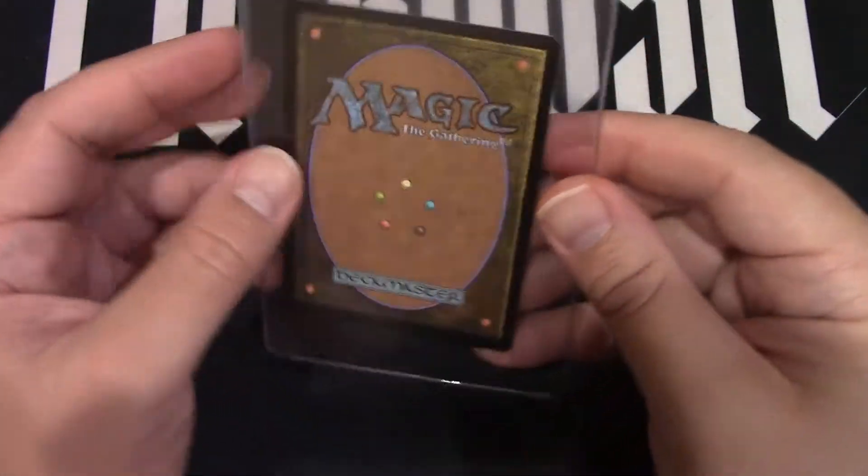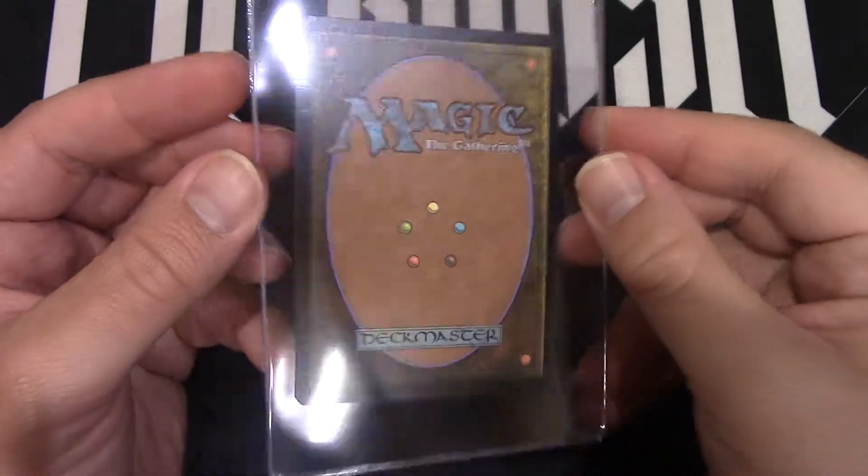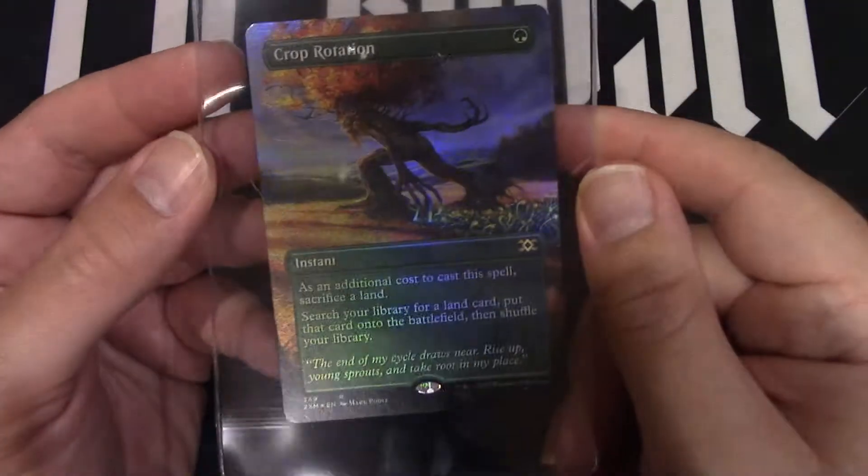And here is the back of the card for your viewing enjoyment. The back of the card, all sleeved up and ready to go. It's in a Card Saver 1. It'll be shipped to you in a Card Saver 1. If you like Card Saver 1s, you're going to get it in a Card Saver 1.